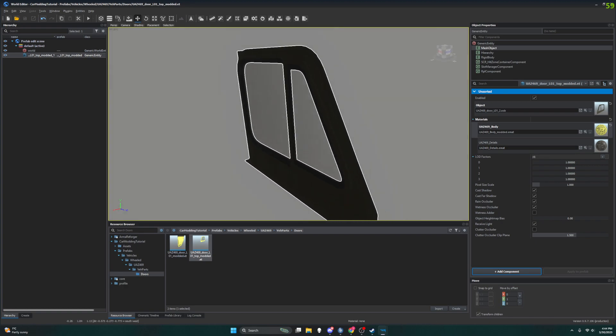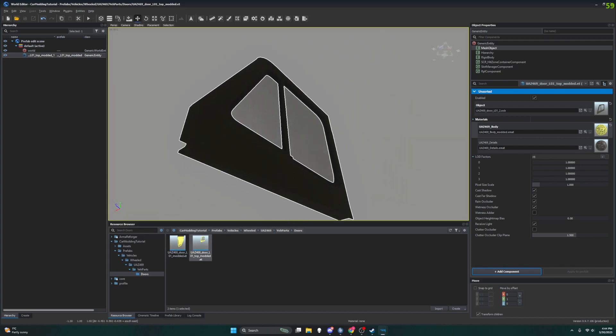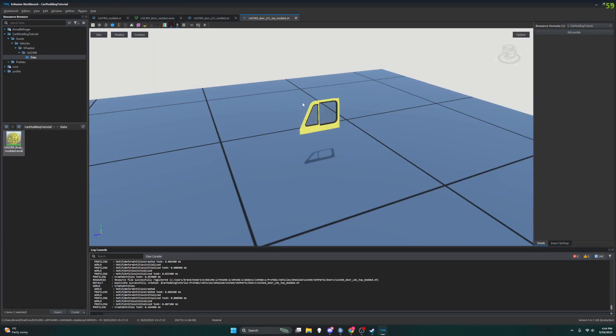That's weird — is that just me or does it look like it didn't change? Let's check — oh, down here in the window it did. I guess it's just dark right now. Let's go back — I'm going to minimize my World Editor window and look at that, it brought me back to my Enfusion Workbench window.